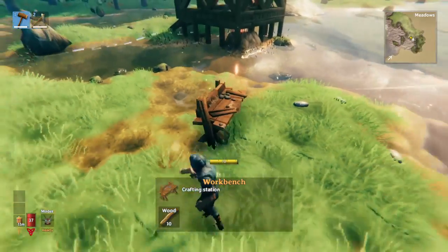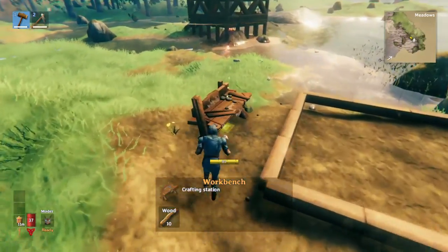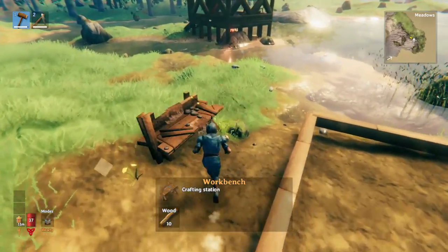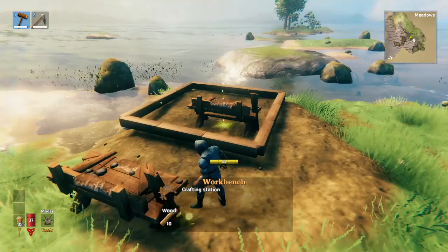If you look at the workbench and you see how there's that circle around it, a good place for your boar pit is basically like — you see how the circle goes to the edge of my base? That's a good place. And then the boar pit can just go right here.